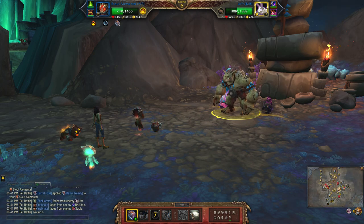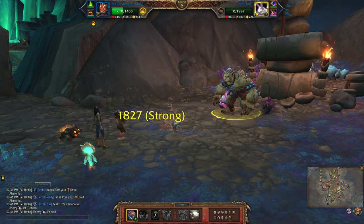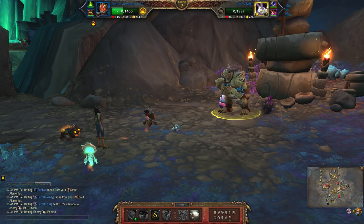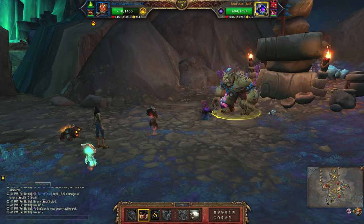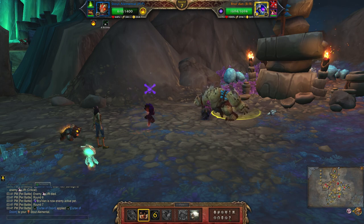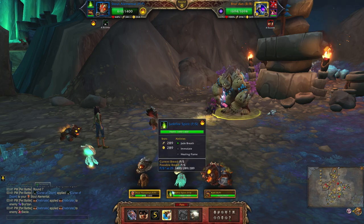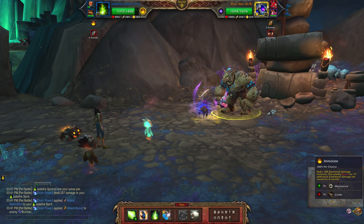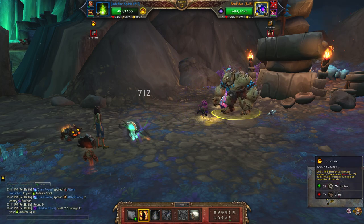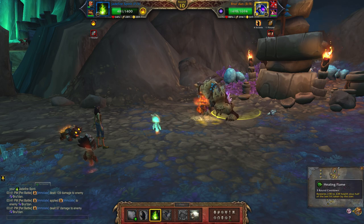Use it again, then Inebriate one more time. Now I'll bring in my second pet — Jade Fire Spirit — and use Killing Flame.